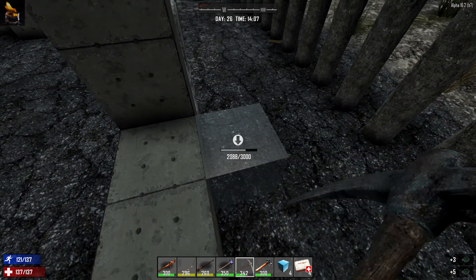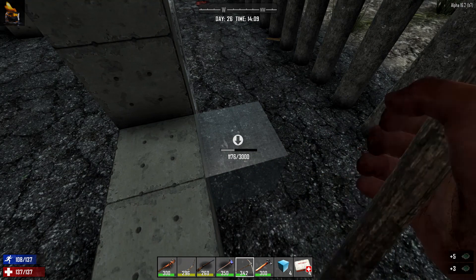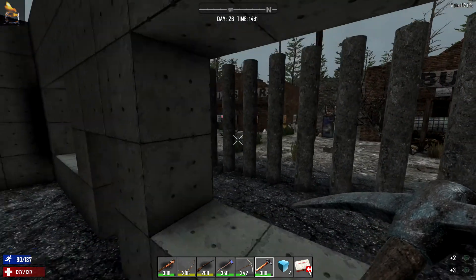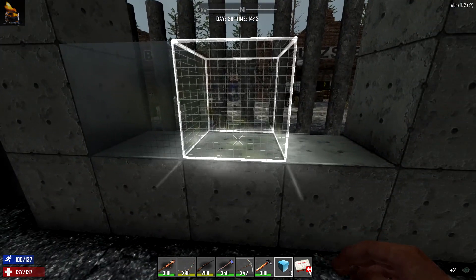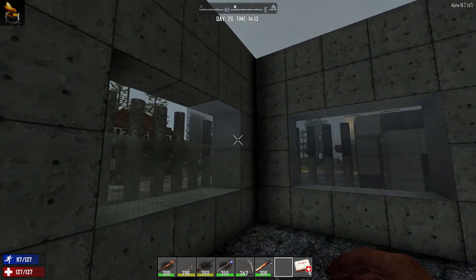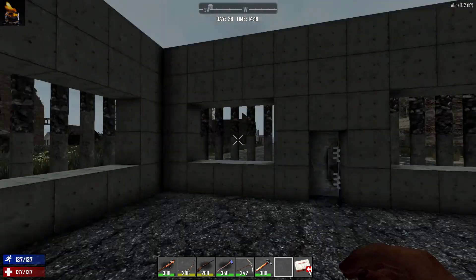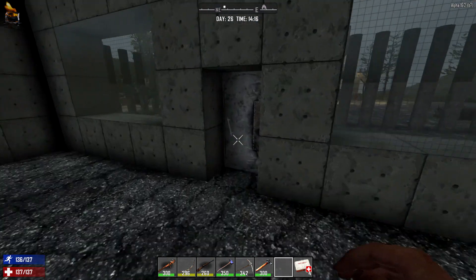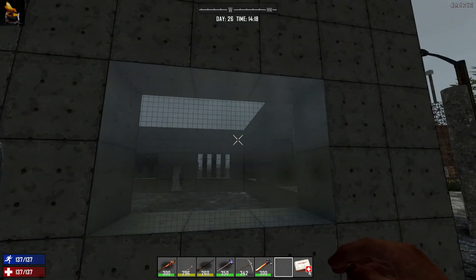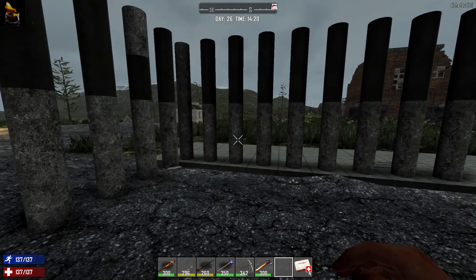Oh, you just get glass back — you don't get your lead back either. You really want to go careful placing these blocks, that's for sure. We've got some glass back but that means I can't fully fill this in. We are more or less indoors now, which I quite like — this base is gradually getting there. The bulletproof glass is brand new for Alpha 16, so we are making use of some new things.